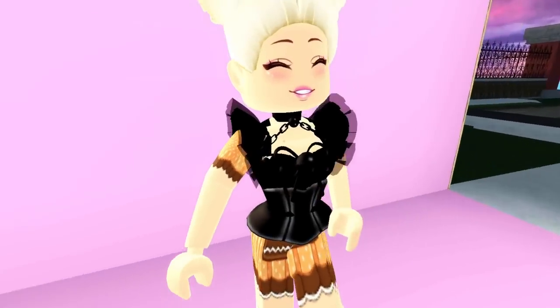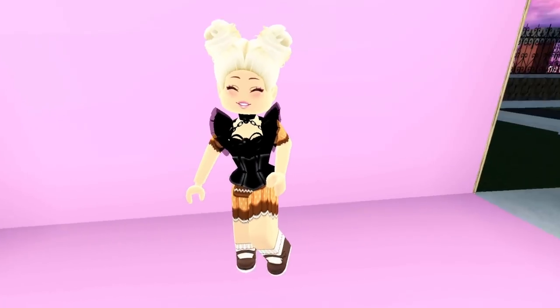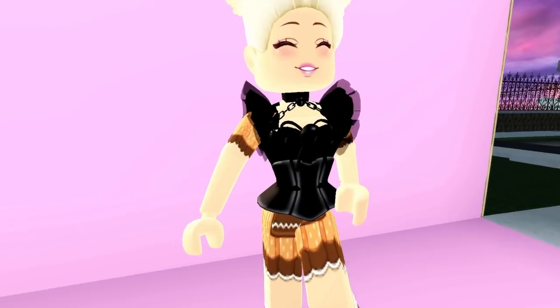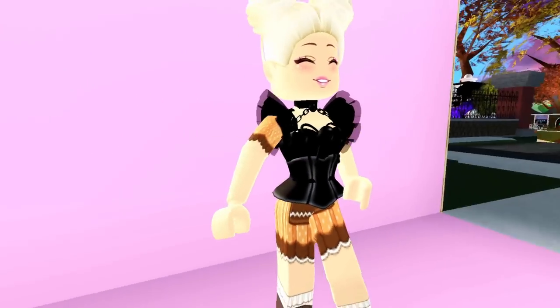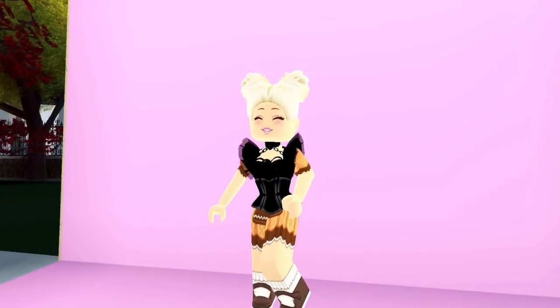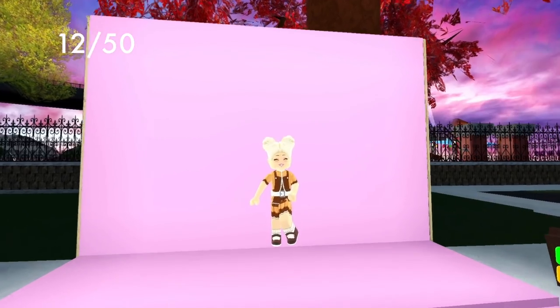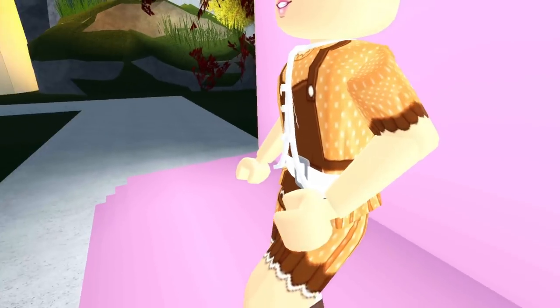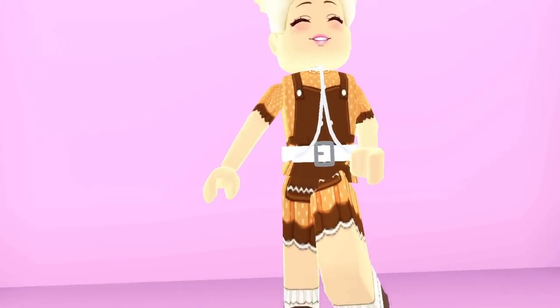Next up, we have the dolly corset and the shadow empress corset — together they add little sleeves. I'd advise doing them both the same color so you don't get any glitchy bits coming through, but it's super cool — you can add sleeves to the empress corset. Next up, the body chain and the leprechaun belt add just a nice little bit of detail to any outfit.